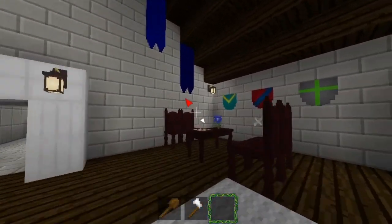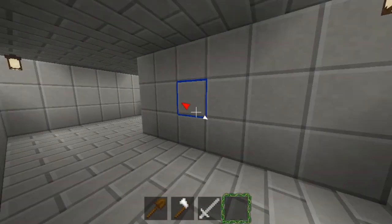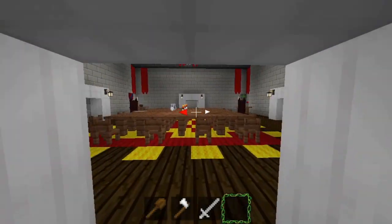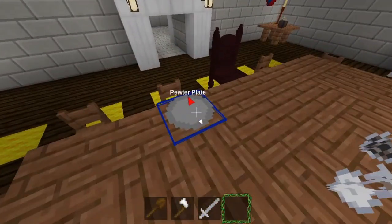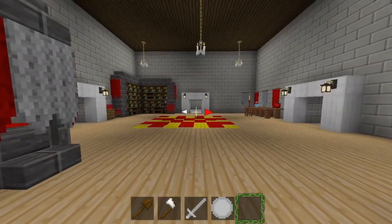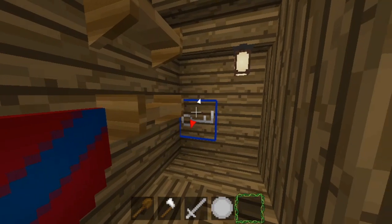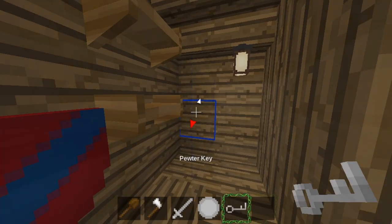In the parlor, a decorative pewter sword hangs from the wall. In the dining hall, this plate is made of pewter. In the bedroom wardrobe, this key is the last pewter item I find.